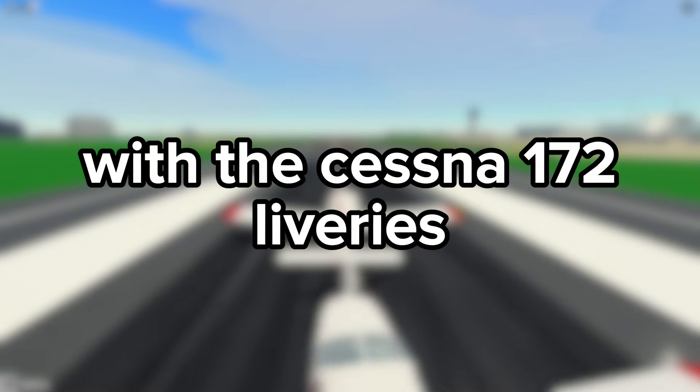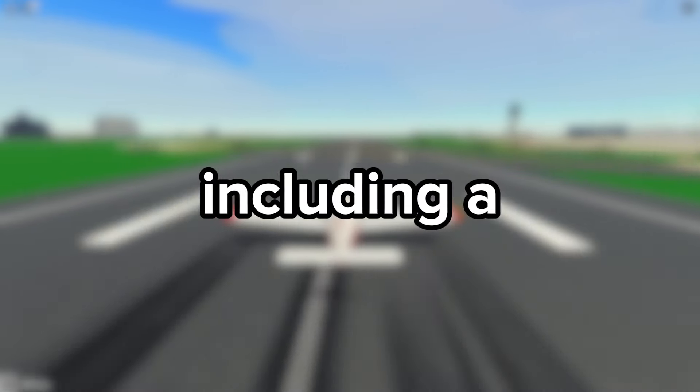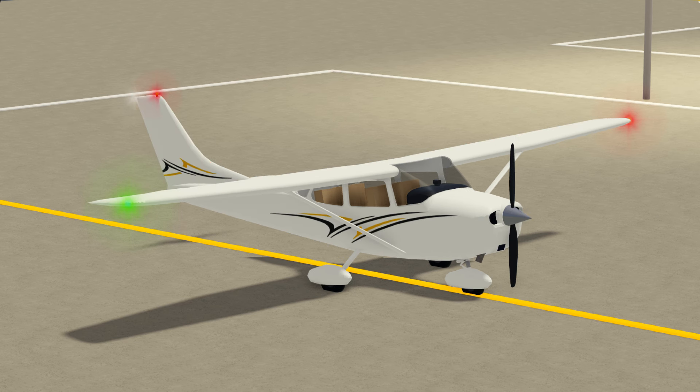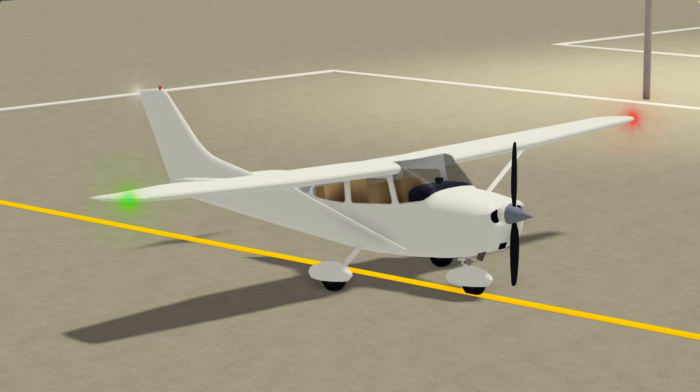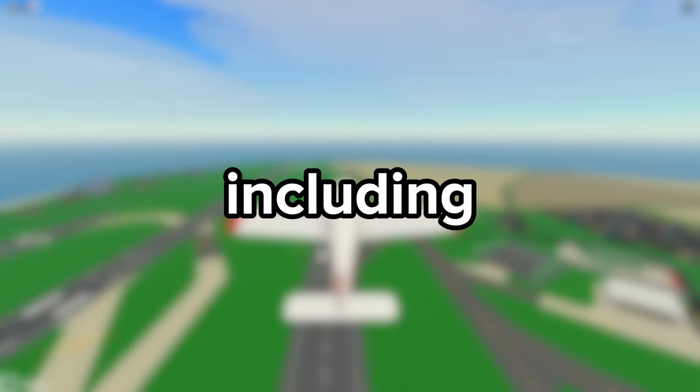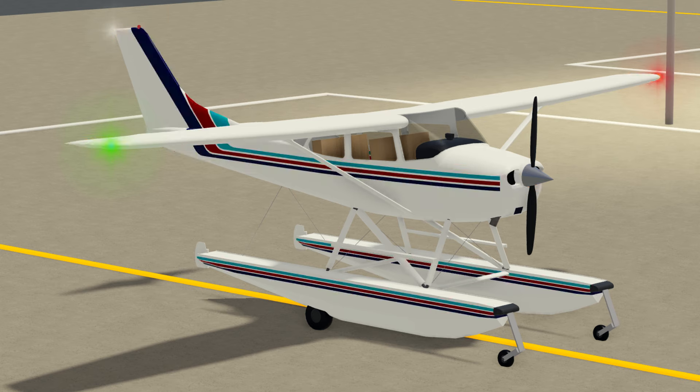Starting off with the Cessna 172 liveries, we have 5 liveries including a Civil Air Patrol livery, a Coast Guard livery, a Gold and Black livery, a Student livery, and a White livery. The Cessna 172 seaplane has 5 liveries including Blue, Coast Guard, Orange, Stripes, and White.